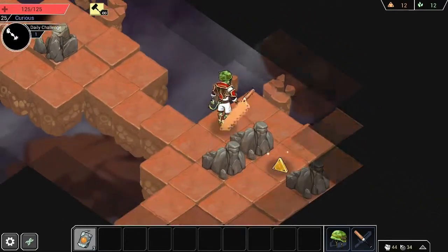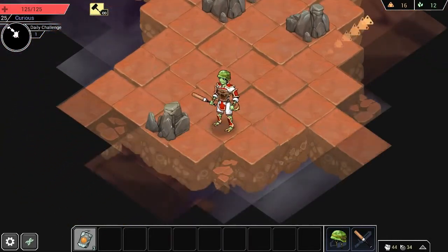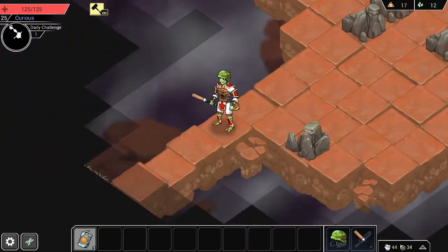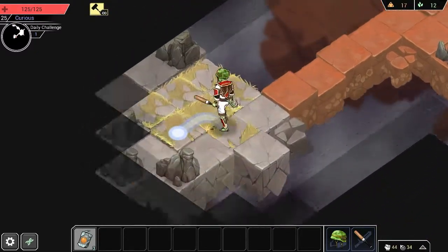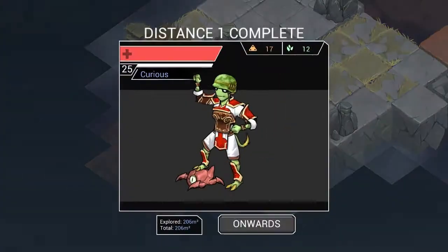We'll see how far we get. We also have three orange juices, which — not as good as the mysterious fruit we were running around with last time. But it's a good enough perk. Anyway, let's just hope we can make something of it. And we've already found the teleporter, which is pretty good providence, because I want to get as far as we can on this daily run.